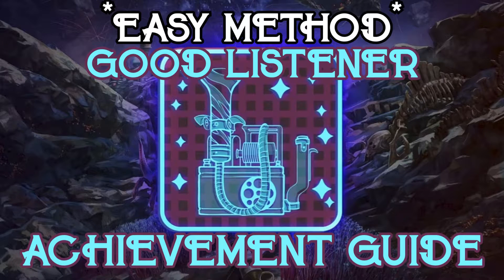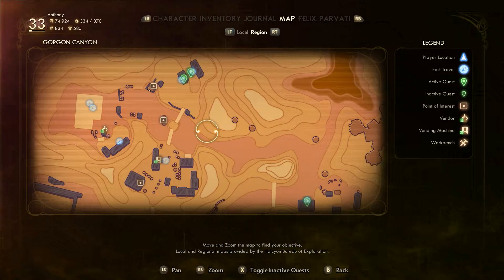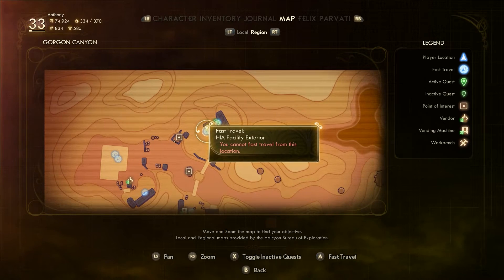Hey everyone, it's Anthony and Tommy from Indecisive Prophecy, showing you how to get the Good Listener achievement in the Outer Worlds DLC Peril on Gorgon. To get this achievement you must collect 20 portable phonographs. We're going to show you an easier way where you do not have to find all 20 — we're going to show you a cheese way to get it.